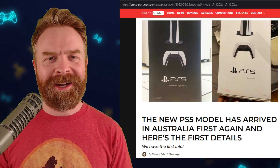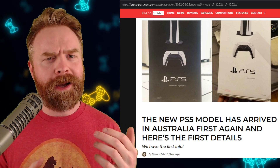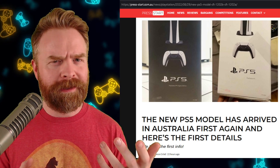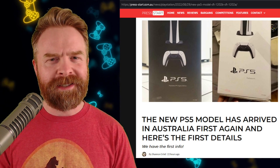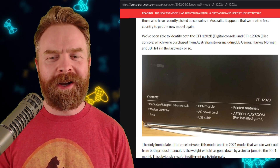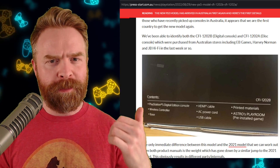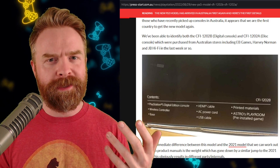Next up, we're talking about the PS5. There's a brand new PS5 up for sale in Australia — it's a new model. It doesn't really do anything more than the old ones did, but it does weigh less. So if you end up seeing a PlayStation 5 in the wild, check the back of the box. CFI-1202B is the new digital version, and CFI-1202A is the new disc version.